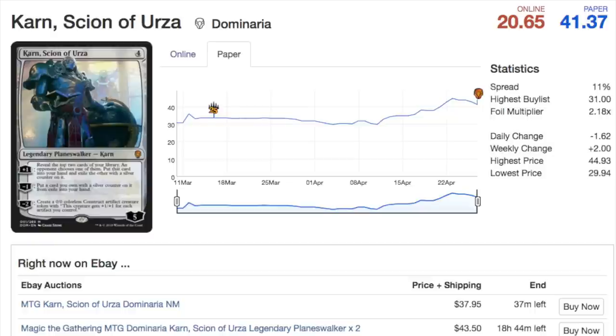When is a good time to buy? I think the good time to buy has already passed. You might want to wait until enough copies are opened and the price declines a little. The buy list is at $31, which is very high — one of the highest buy lists I've seen for a card in Standard. So the spread, or margin, for a hyped card isn't as much as you'd expect.